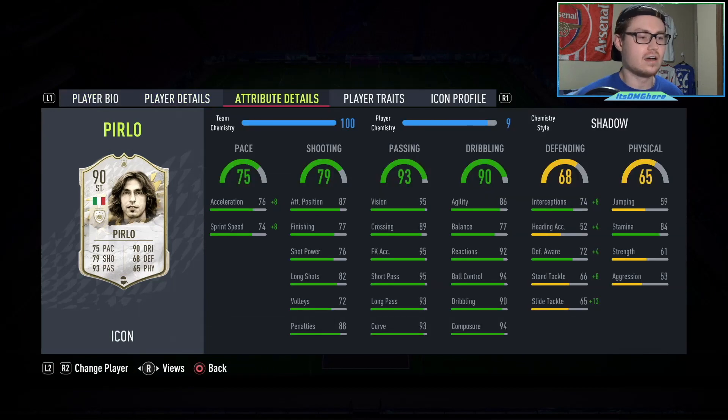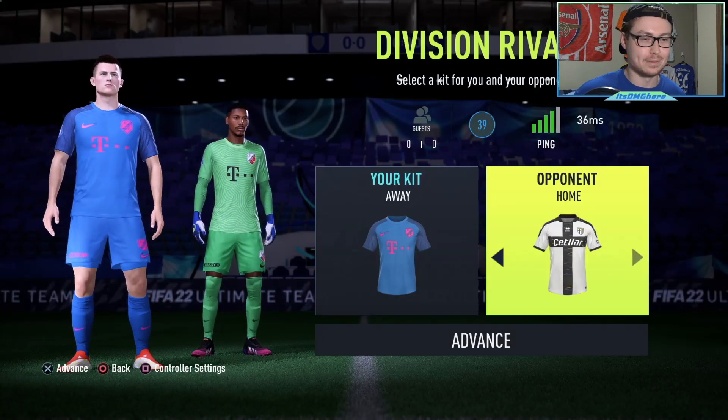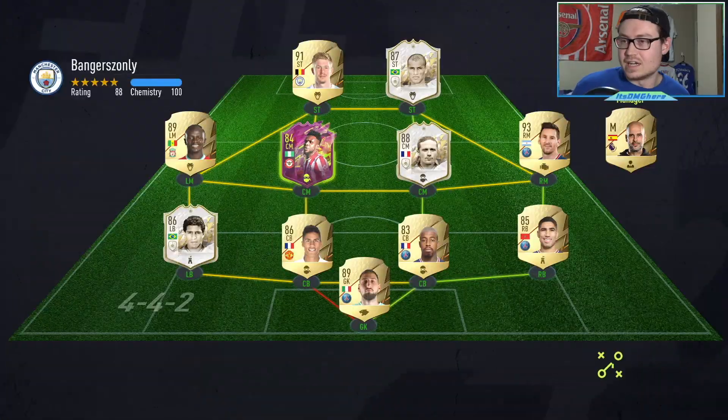Not only are these the perfect tactics for the segundo volante, but I do believe Pirlo is the perfect type of player for it. He can obviously defend a little — he's not 30 or 40 defending, he's at least somewhat capable, and he has a shadow. He's also obviously very good at dribbling and passing, and he's not bad at shooting either. If he finds himself in the box, he could finish fairly well. So we're going into the Elite Division to see how he is.